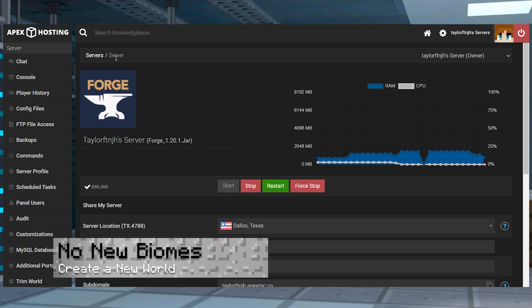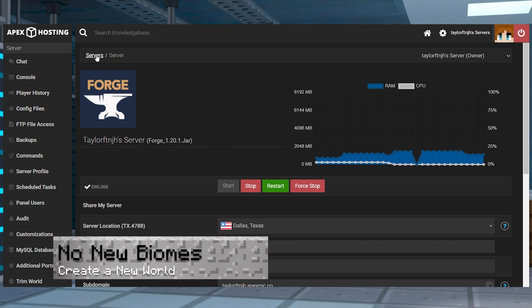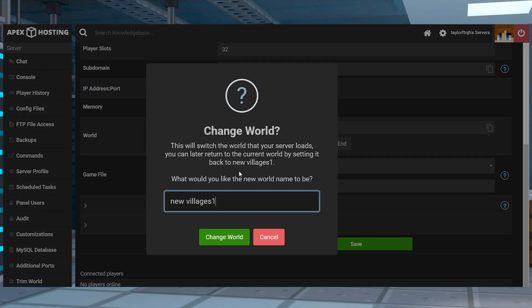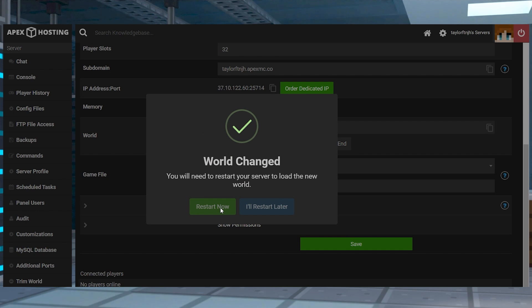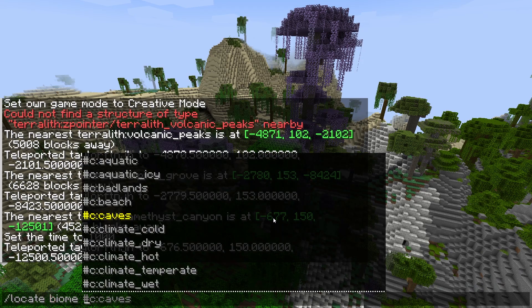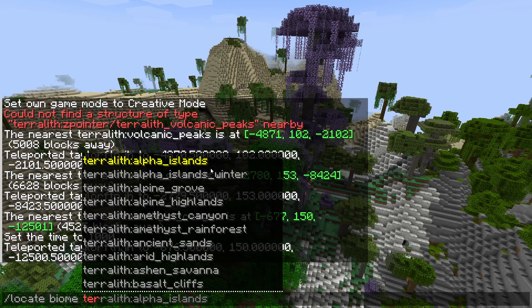If you can't find any new biomes in the mod, then make sure you're generating a new world. This can be done by renaming your current map from the world section in the panel and then restarting the server to generate a new one. If you're still having problems, double check that you successfully uploaded the mod files into the mods directory from the FTP panel, and try using the /locate command to see if that helps you find any.